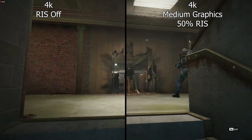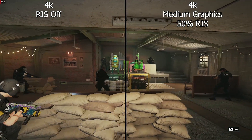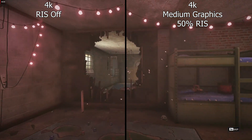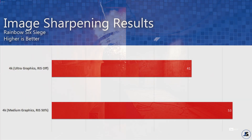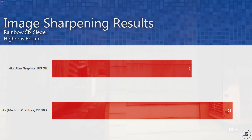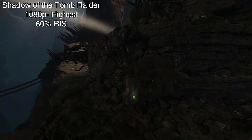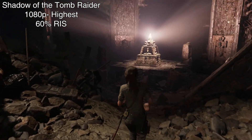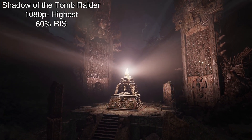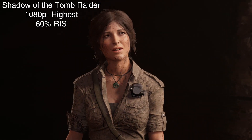For 4K, I tried comparing ultra preset without RIS and medium preset with 50% RIS. Besides being less detailed in some textures, the 50% sharpness provided extra details to close the graphical gap between the two. Since we toned down the preset from ultra to medium, our average FPS went from 41 FPS up to 53 FPS — that is close to a 30% gain. This feature is great for demanding games where you need to lower the resolution but don't want to suffer the blurriness, or when you're forced to lower graphical settings and want to recover detail without FPS compromises.